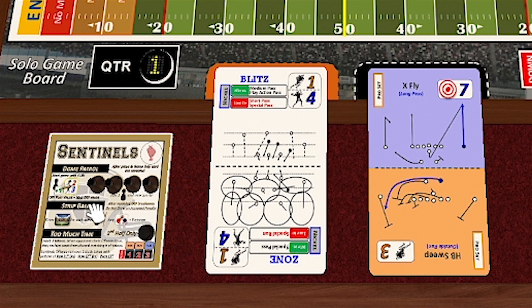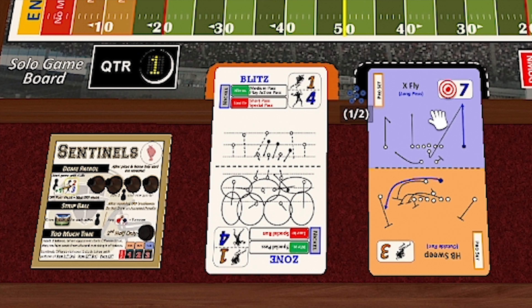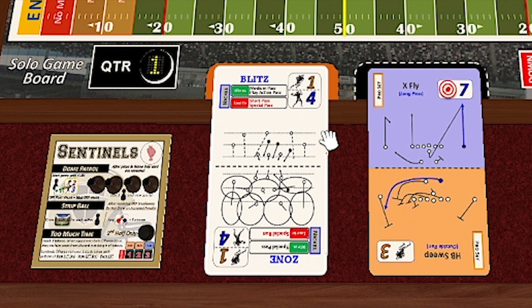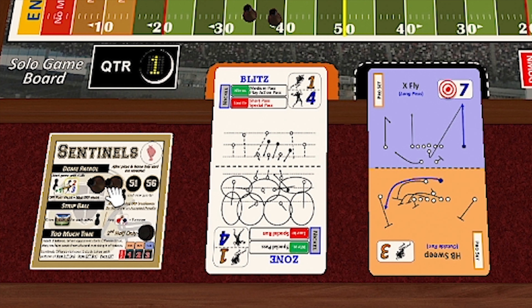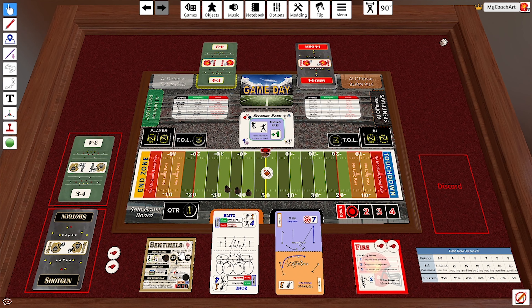The way this works is if we want to use the Dome Patrol, we can use the linebackers to increase the play value by one. In this case, they have a value of four. By spending one linebacker, that would change this four into a five — seven on five is a gain of two, plus one would be three. If I want to put a maximum blitz out there, I can spend three different linebackers at the same time to bring the four up to a seven. Seven on seven is nothing, but because it's a timing pass, they'll still gain one. I can't use that fourth linebacker to take away the card — the most I can do is add enough linebackers to increase my card value to match the offensive play.